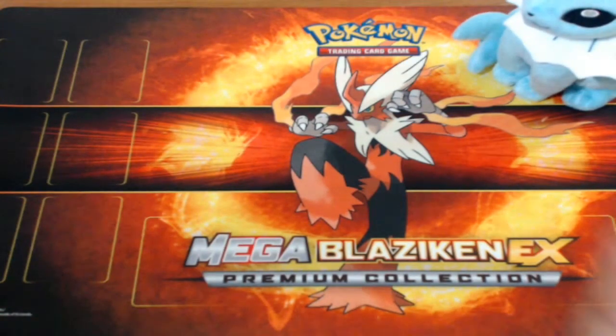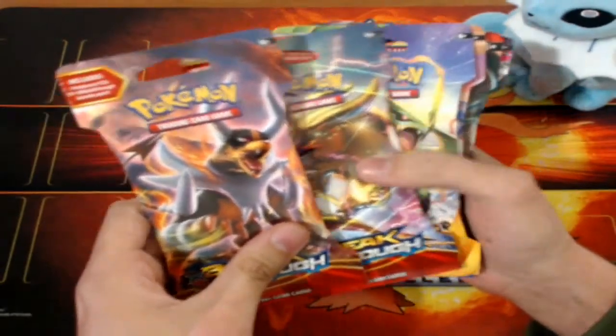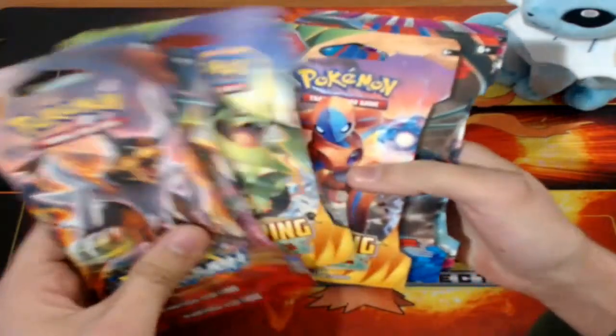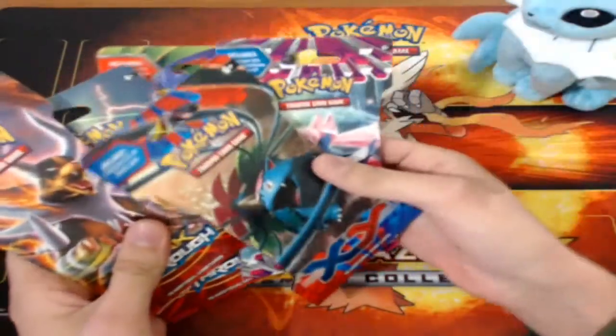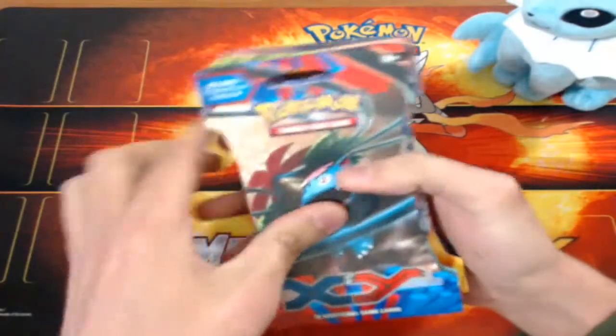Now let's see what I have. So I got a Breakthrough pack, another Breakthrough pack, a Roaring Skies, a second Roaring Skies — so there's two and two — an X and Y base, and a Phantom Forces. We'll put them all in order like that.